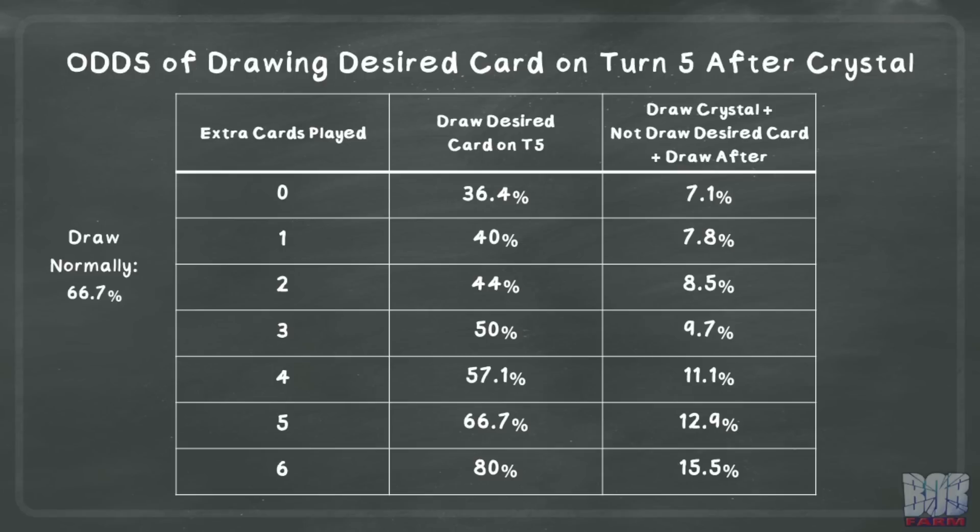By turn four, you will have drawn a total of seven cards, meaning Crystal plus six extra cards is the most you could theoretically play out under normal circumstances, although that will basically never happen. I just wanted to show the odds at the theoretical best case. For reference, you have a 66.7% chance to draw the desired card by turn five in a normal game anyway, so 33% of the time you wouldn't have drawn the card, and the column on the right roughly shows how much extra consistency Crystal potentially adds.